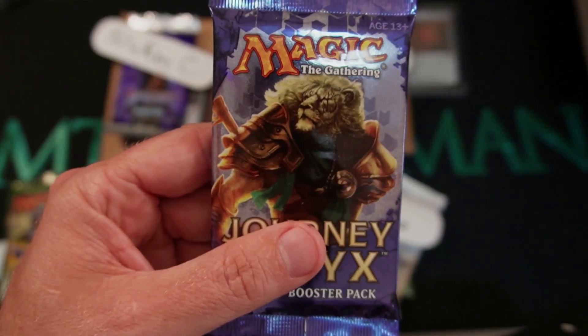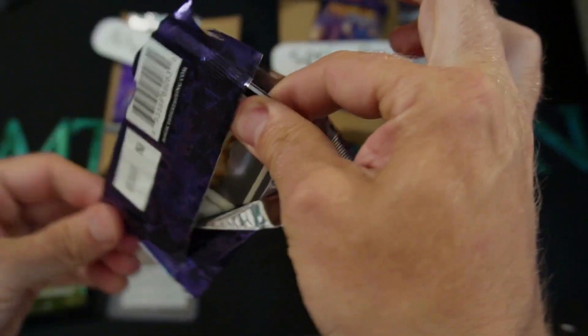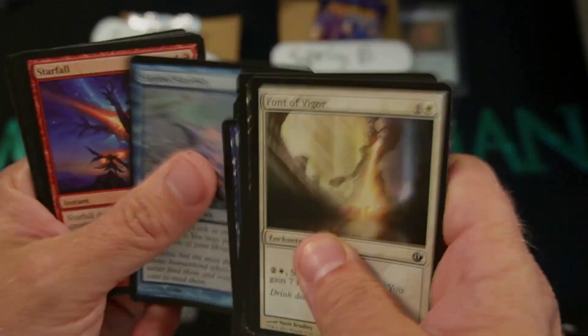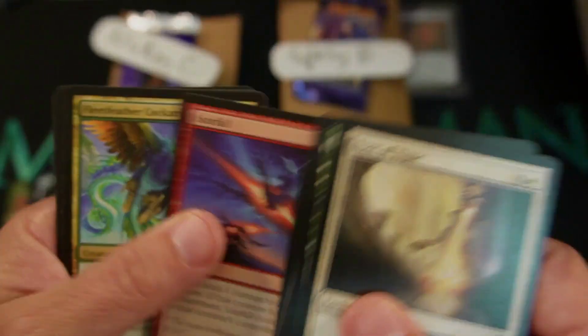Now we're taking a journey into Nyx. God Pack? Is it possible? I would love to open one of these bad boys on the channel here, open it on camera. Right away, we already know it's not a God Pack because we didn't have a God starting out. But that's okay. Let's get through it. It's been a long time since we've been to stuff like Journey. The Starfish — Scry One? Who didn't use this back in the day? We all used it.